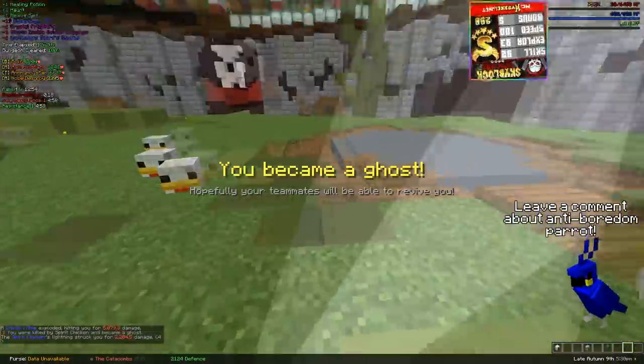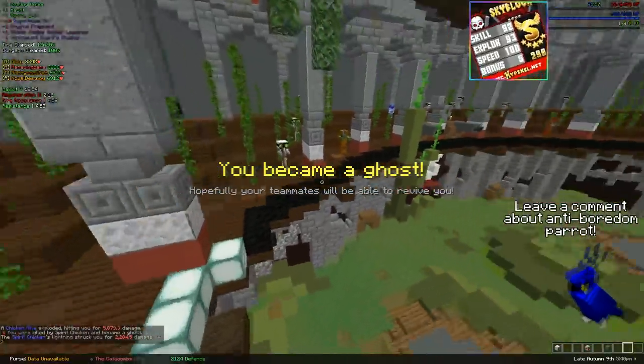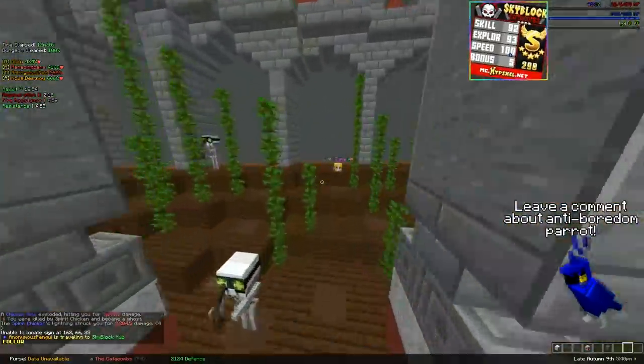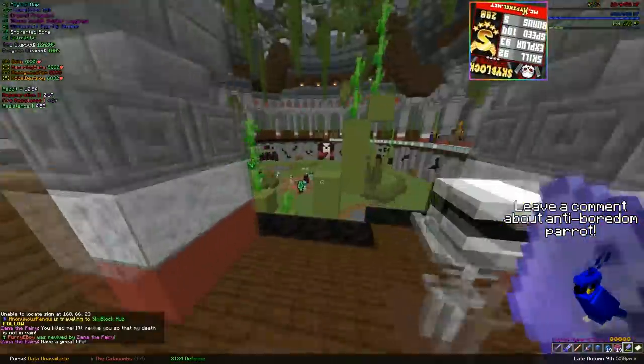If you do happen to die, check the audience as there are a few fairies that spawn as audience members that, as a ghost, you can interact with to revive yourself without losing any extra score.